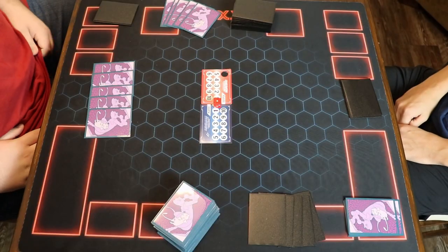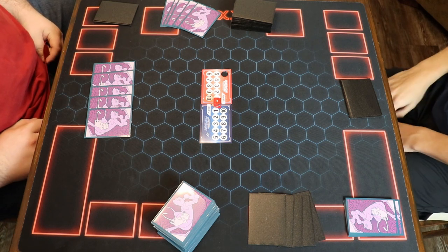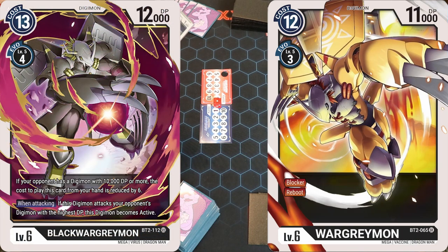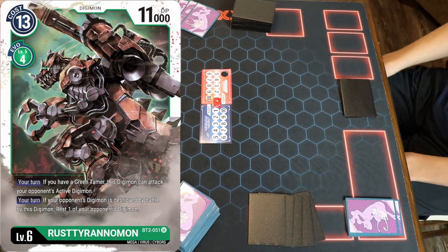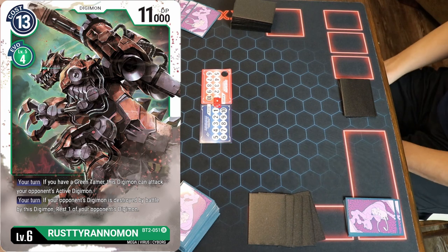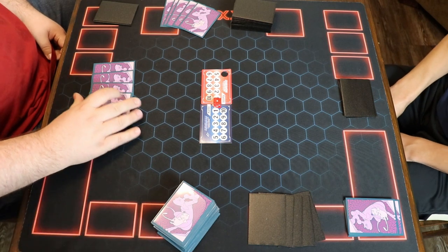All right guys, we are here at the table. This is the third battle video now. We got a good game out of the last one, pretty happy with it. Today we have a black deck that focuses more on the reboot blocking stuff. It has the black Greymon and Agumon lines with WarGreymon — both black WarGreymons. So that deck's cool. And then one of my favorites, to be honest with you, is the Rust Tyranimon deck, that is all green. These should have a pretty cool matchup: he can block a lot on one side, but over here he can get a big guy with piercing.